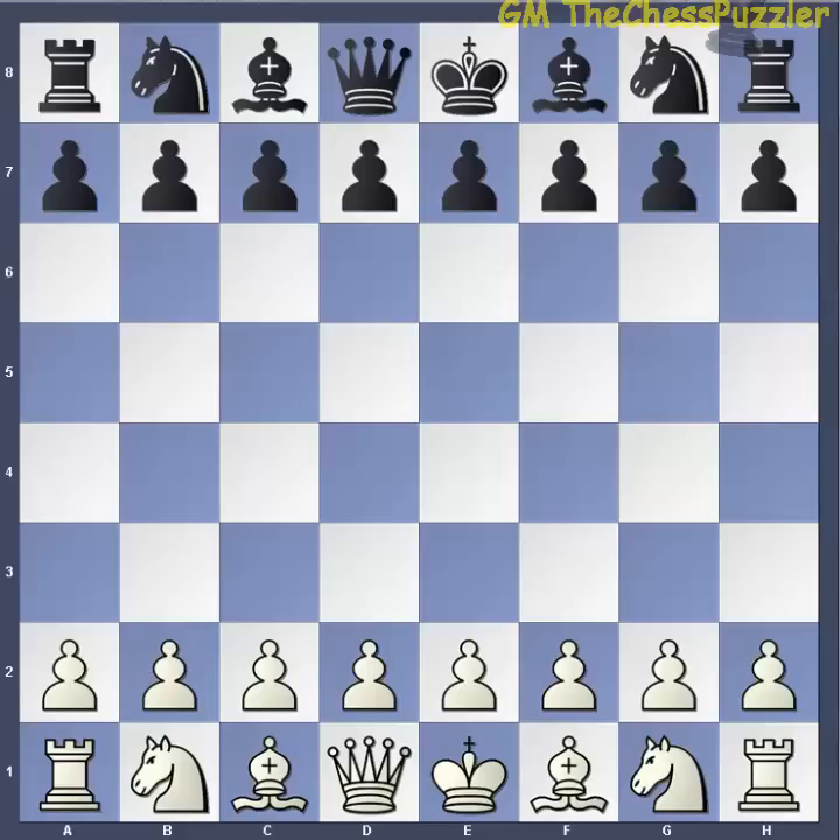Fegatello is Italian for putting liver in the net and then cooking it on fire. The Lolli attack is very similar where D4 is played, but instead today we're going to look at sacrificing the knight on F7. The origins of the Fried Liver Attack date back to 1610 in Italy, and this opening is still popular and very playable even today.